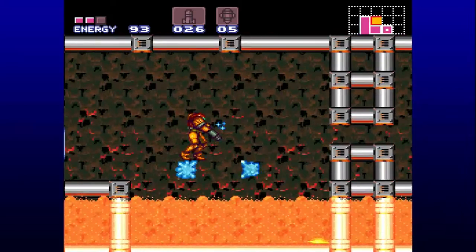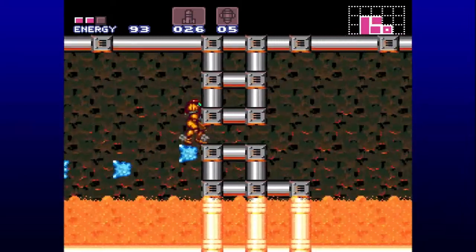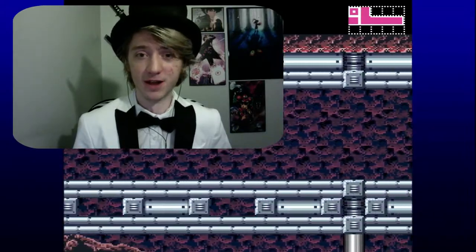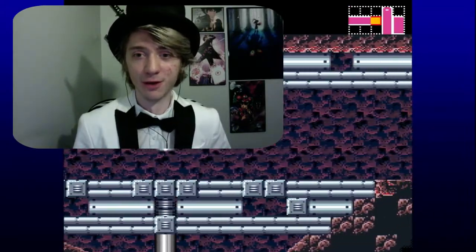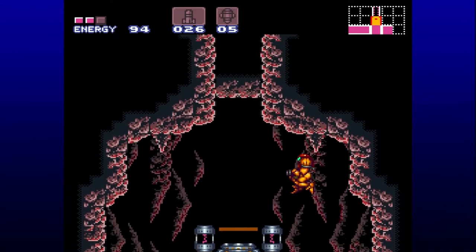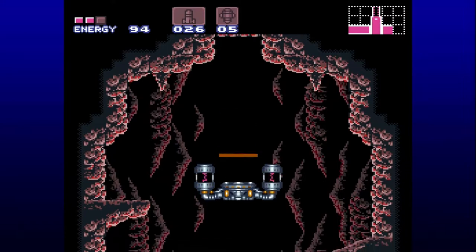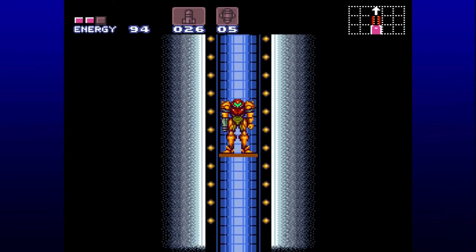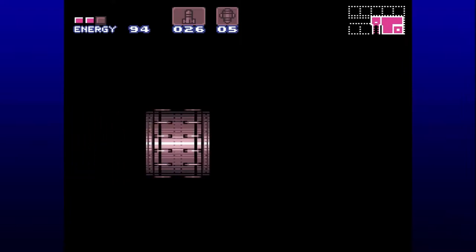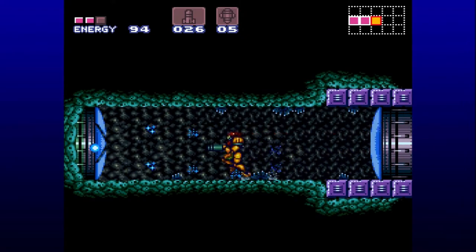Back in this room with these guys, we can now freeze these enemies and use them as platforms. It's a very subtle way of teaching you how it works without shoving a tutorial box in your face saying 'press this to do this.' Now that we have the Ice Beam, we might have to go back to Brinstar to obtain a power-up, because there's nothing else in Norfair we can do. Every door is either blocked by something behind a wall we can't get to, something with those silver pluses, or a yellow door.